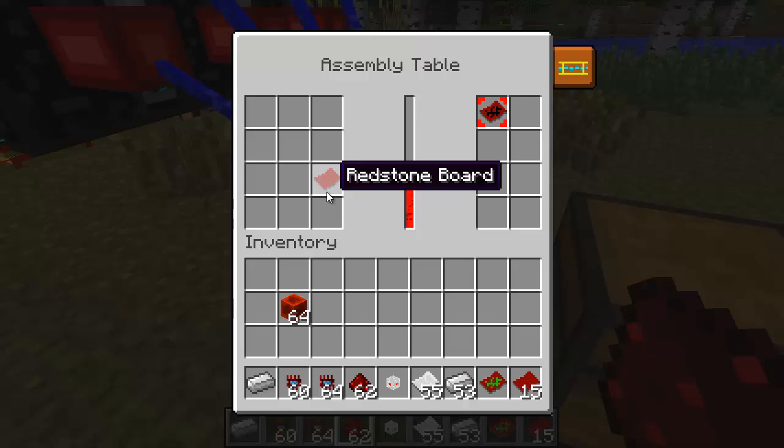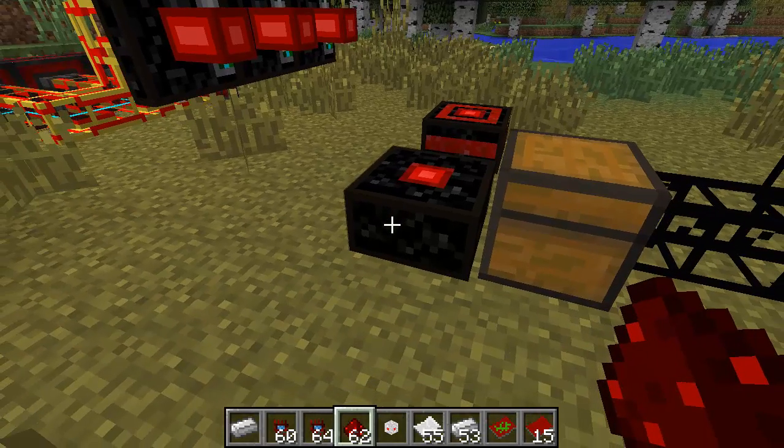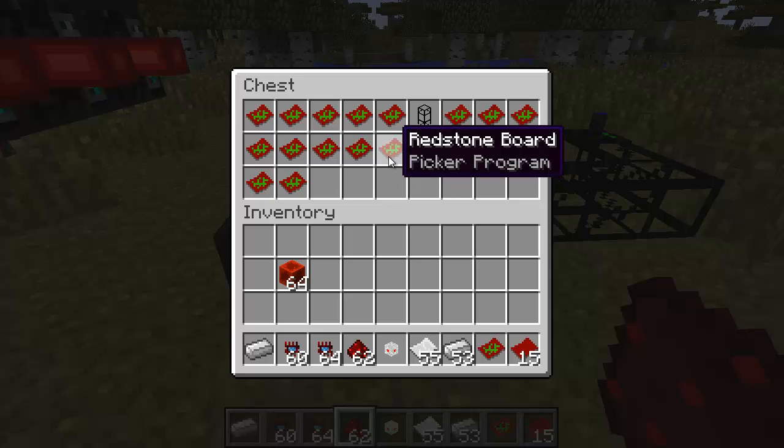This program is actually going to be random, so depending on how many times you run it you may or may not find the very board that you're looking for. In this particular setup there's only one board that can be written, which is the picker program, which will be used to create a robot picker — similar to the next-gen preview done a couple of months ago. Anyway, now that I've got these programs, I need a robot.